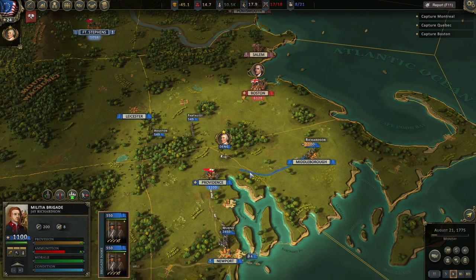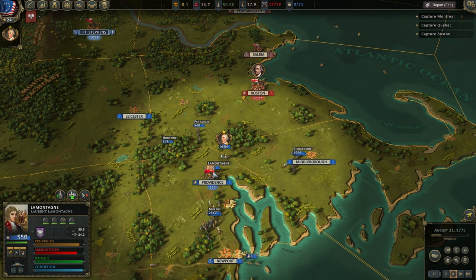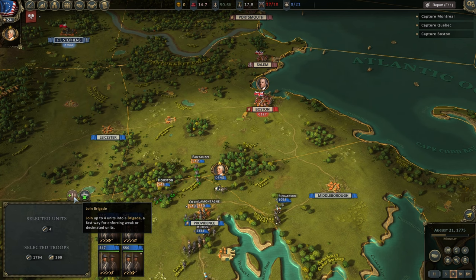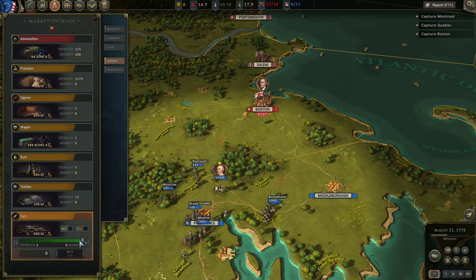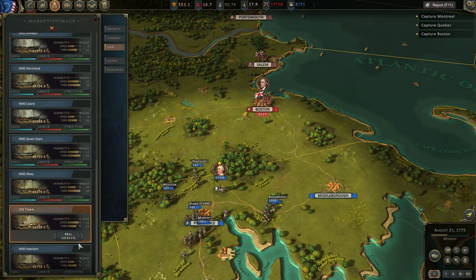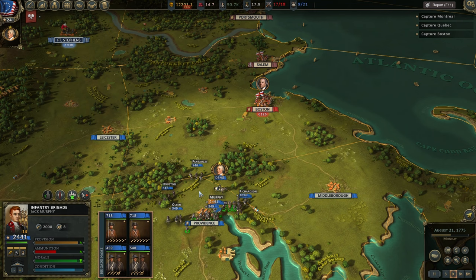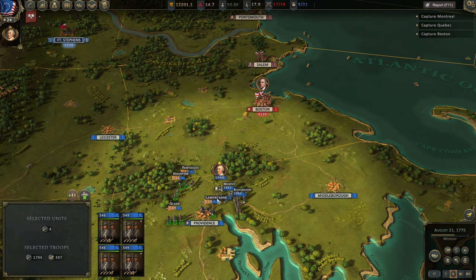We have similar-ish troop counts. Let's hope that we can make this work. We have no money — money is important. Let's sell the USS Totem, that's the ship we got in the last episode. Come on, join brigades together.